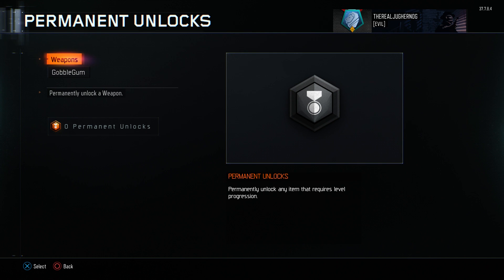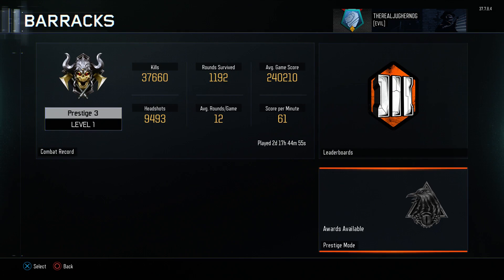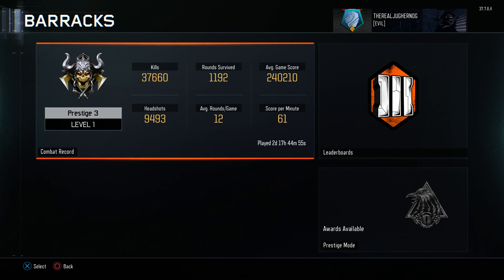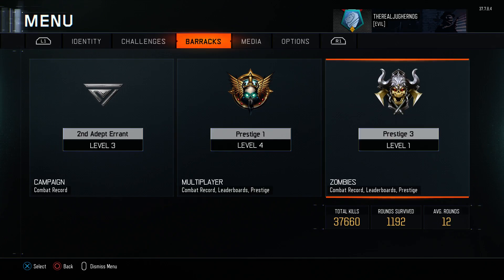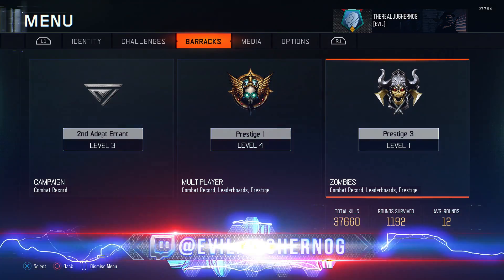I just wish there were more things you could use your perma unlock token for — like maybe certain perks you could unlock or something like that. Just getting the token to unlock gobble gums and weapons is okay, but in multiplayer there's so much more you can do with a token: unlock Ghost, Death Silence, a specialist — so many choices. In zombies it's like, 'I got a token, so what?' There's really nothing else to do besides unlock gobble gums or weapons.